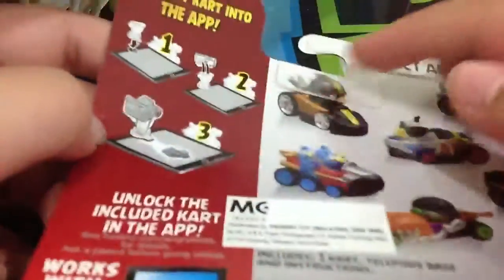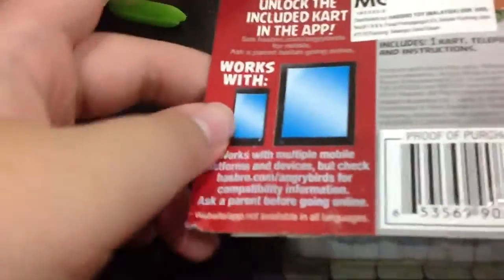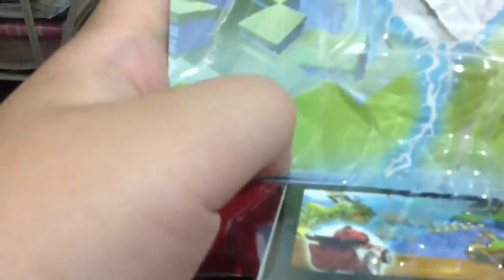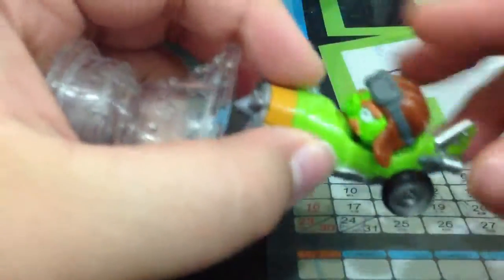This is the instructions, the cards, and so on. It mentions iPhone, iPad, Volkswagen, Hasbro and Romeo. And this is the base — the Telepods base — and this is the card.